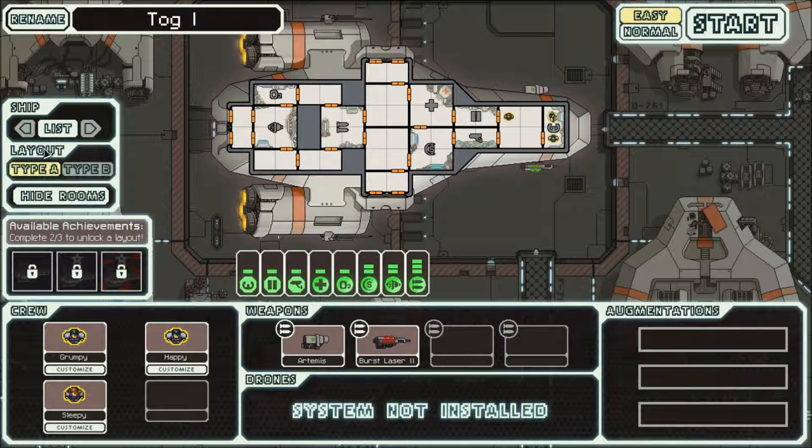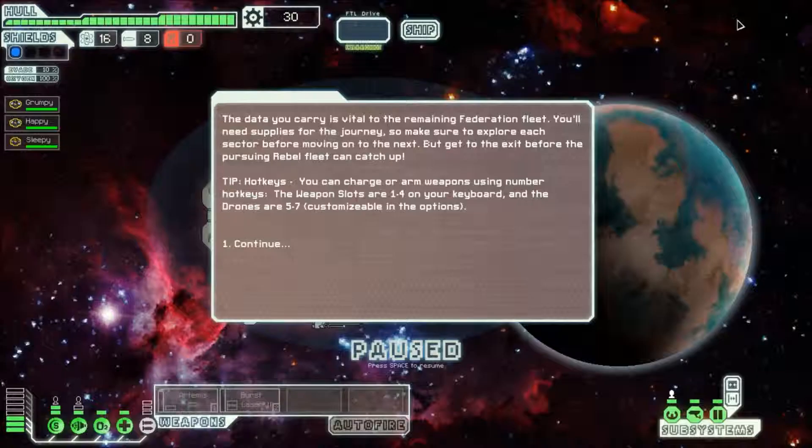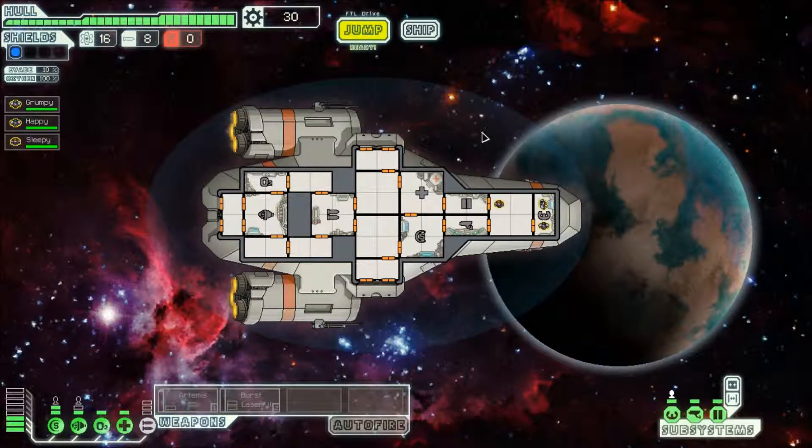Nothing else can really change here, so let's get started. The data you carry is vital to the remaining Federation fleet — you'll need supplies for the journey, so explore each sector before moving on. You can charge or arm weapons using number hotkeys. The weapon slots we already learned in the tutorial; drones are slots five through seven, so you can have three drones.